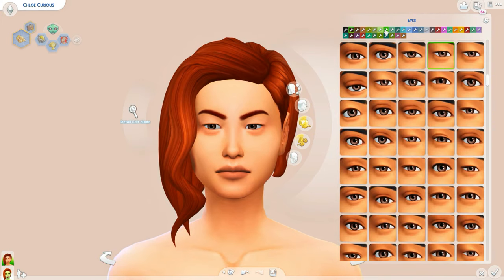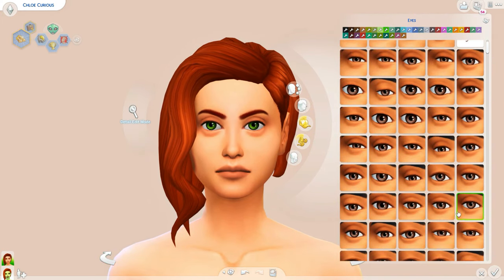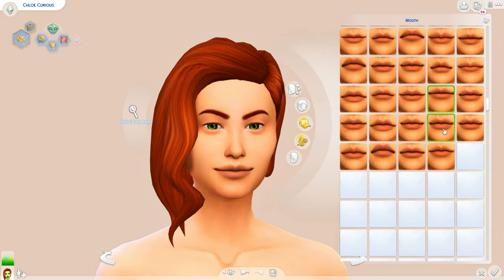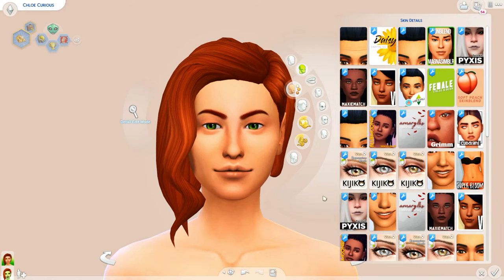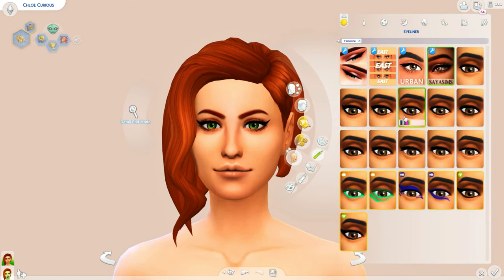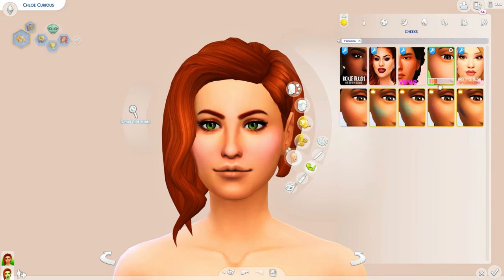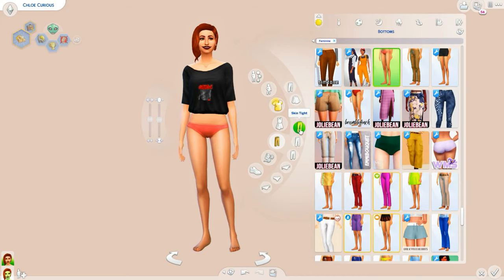Hey y'all, what is up and welcome back to my channel for a creative sim! Today we are creating the Singles household, which technically is a recreation of the Singles household from The Sims 2. They can be found in the family bin and they kind of go with Strangetown because two of the sisters are aliens.